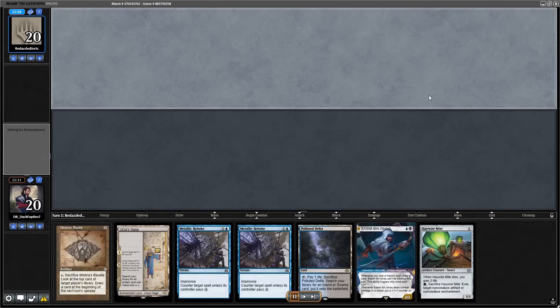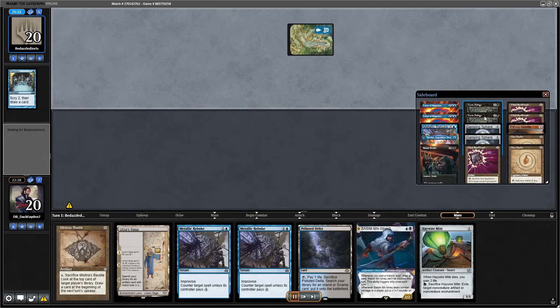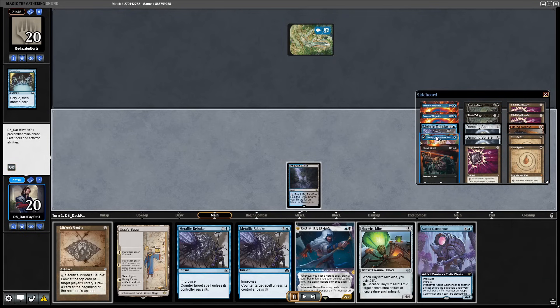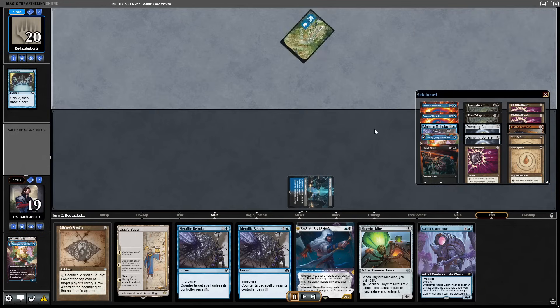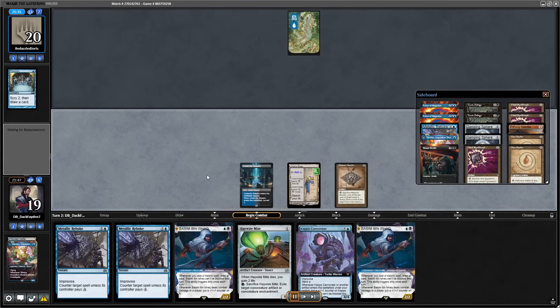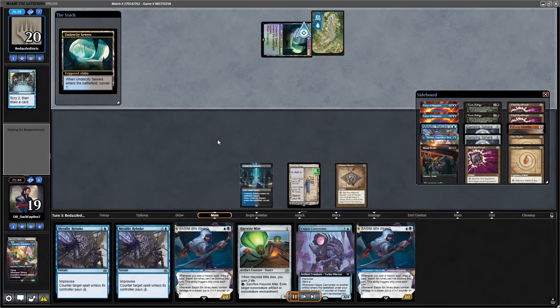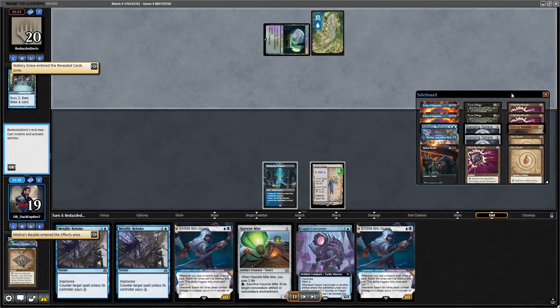Let's check out game 2 and the sideboarding plan for this matchup. I trim 1 Street Wraith, bring in a couple of Pushes, 1 Rebuke also goes out, and 1 Tamiyo plus a couple of Mox Ambers. I wanted to bring in Mites for game 2. I wasn't sure if they're playing a Tamiyo control with the One Ring or not, but there's no harm in getting the Mites in. I think I removed the Mites for game 3 — I felt like they're not playing the One Ring after game 2.